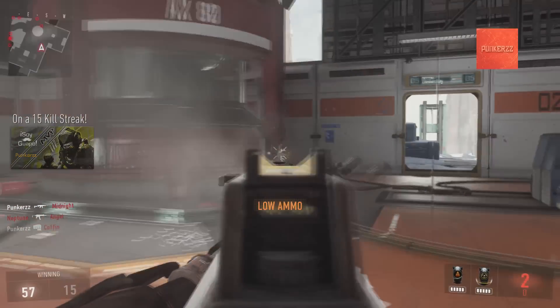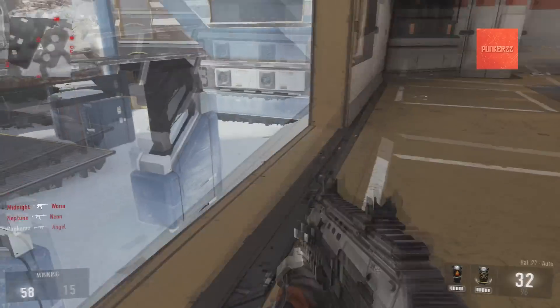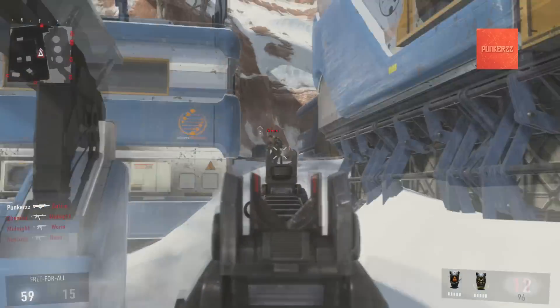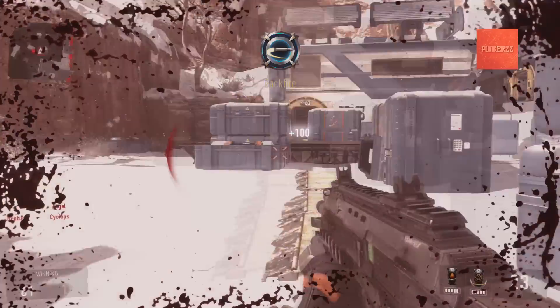I'd say just go play ranked and every once in a while, if you get the opportunity, try to snake a doorway. Say you're playing Hard Point on Bio Lab — instead of just running into the point, snake the doorway and see if you can catch a guy off guard who's pre-aiming you to defend the hard point. Try that, and after a while, like anything, you'll get it down and eventually be able to do it without thinking.